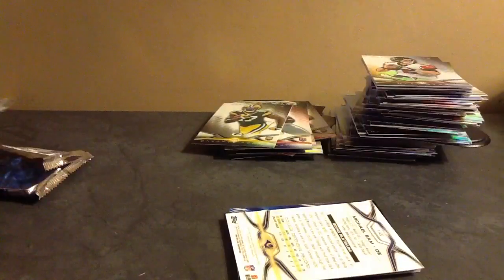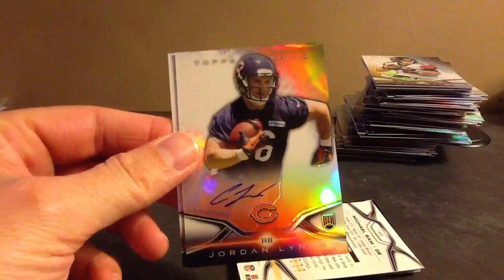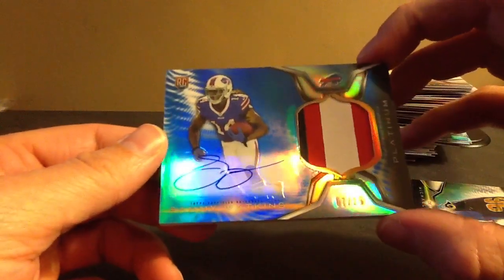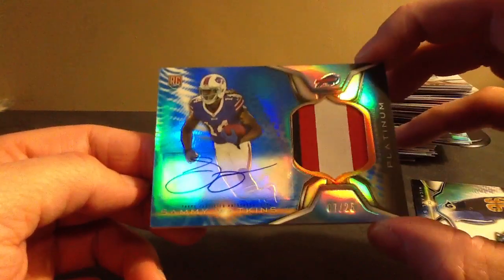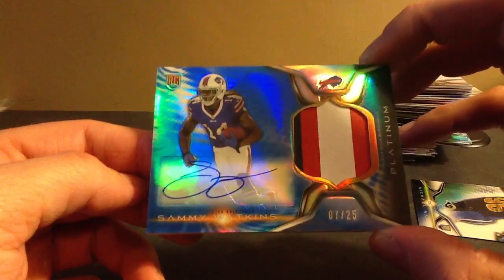Let's do the patch auto. We'll do the recap. Jordan Lynch. Darkweez Dennard, and we got a blue. Ooh, that's filthy — Sammy Watkins, the 25 patch. What a nice card. Thought it was on-card for a second, but three colors: black, red, and white. Blue. I haven't pulled a lot of blues. That's really cool. Platinum stays strong.